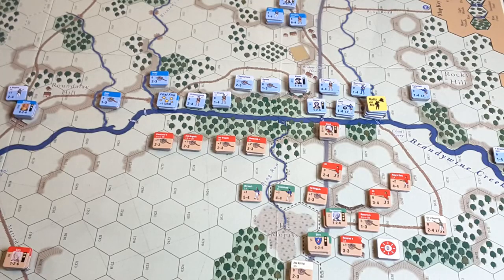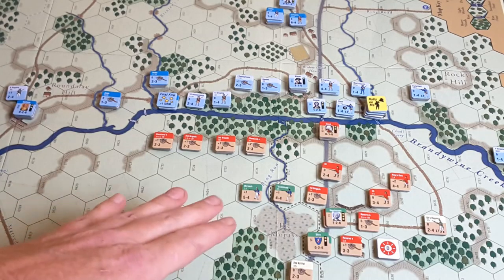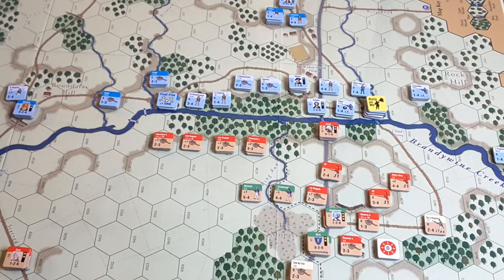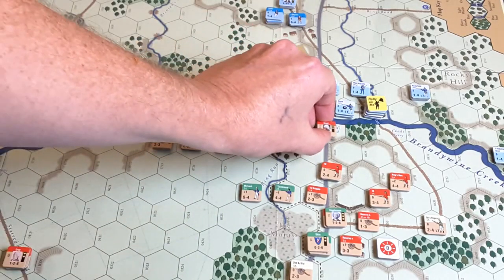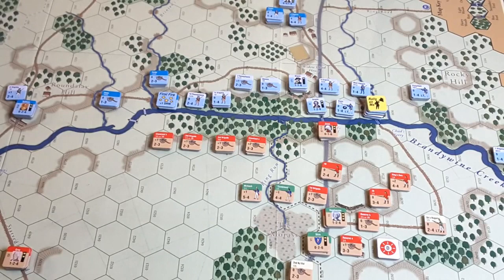On the western side of the Brandywine where the British are located, they've just managed to force the Americans back. The Americans are now on the east side of the Brandywine where they started. Greene did come across with an ill-fated counter-attack which failed, and he's since retreated back. The British are now in a position to reorganize and reinforce Grant, who is currently holding Chad's Ford.